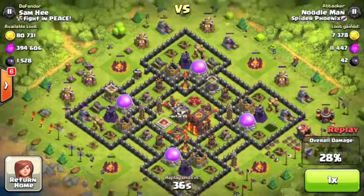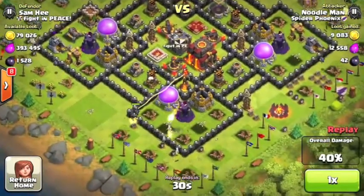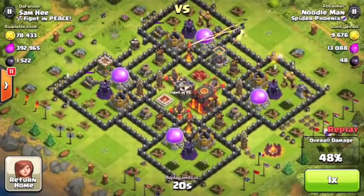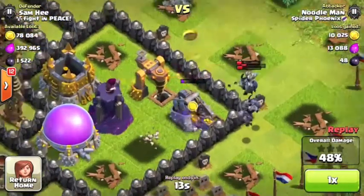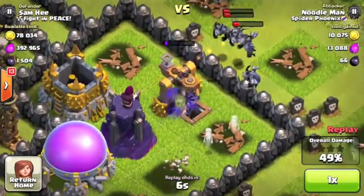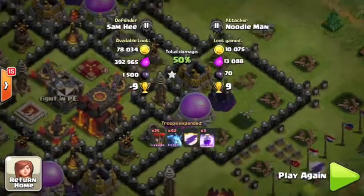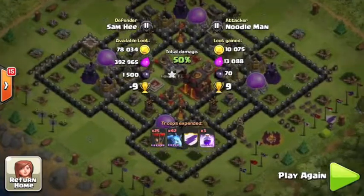He's spreading out his minions, targeting that wizard tower. The wizard tower is taking out some minions, causing him a little problem. The inferno tower is locked down on one minion. He's pretty close to 50 percent — almost there. He sends a few more minions and there you go! He gets that 50 percent. Look how low the health is on that wizard tower.